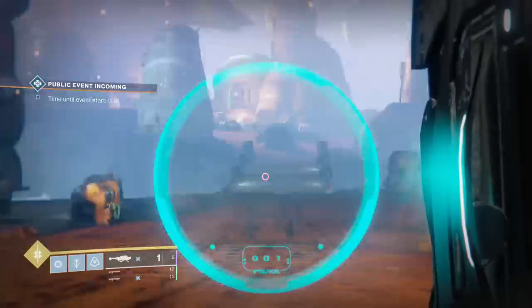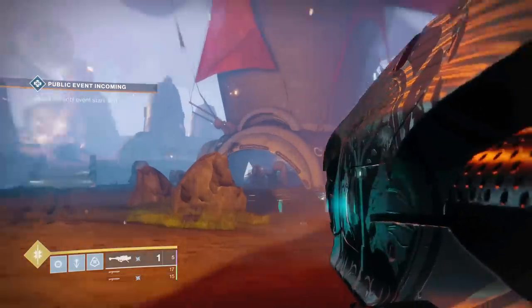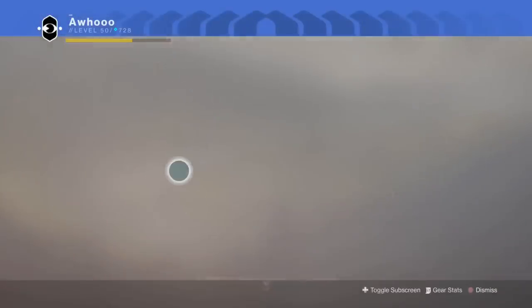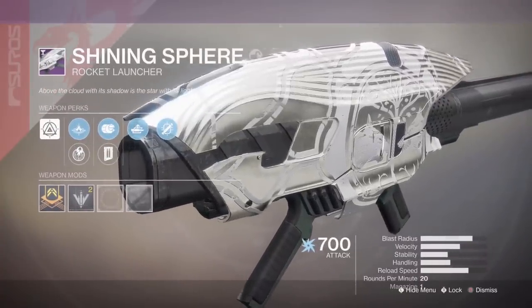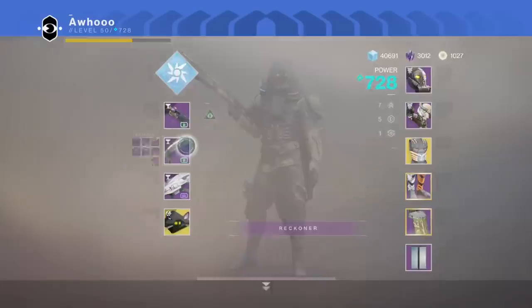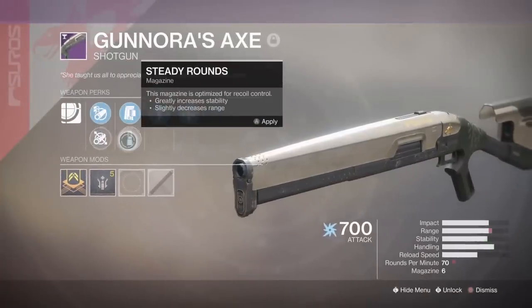Turning in these leftover Iron Banner bounties dropped the new Season loot, including Shining Sphere and Ganora's Axe with random rolls. A few people contacted me about this, and Antony Ahu gave me some footage. These weapons are Year 2 versions of previous weapons, so if you've had them before you can pick up the Year 1 versions. The new Axe doesn't have as much range because of the barrel options, but now it has Outlaw and Year 2 mods.